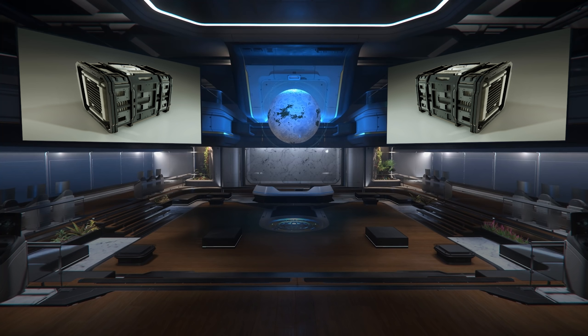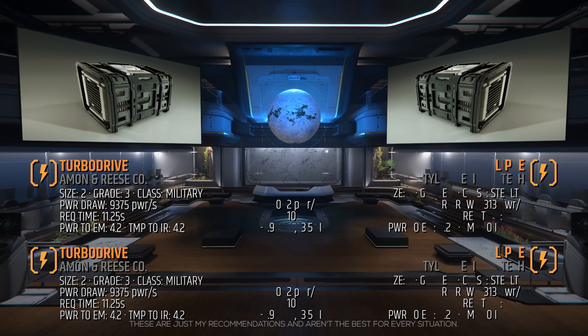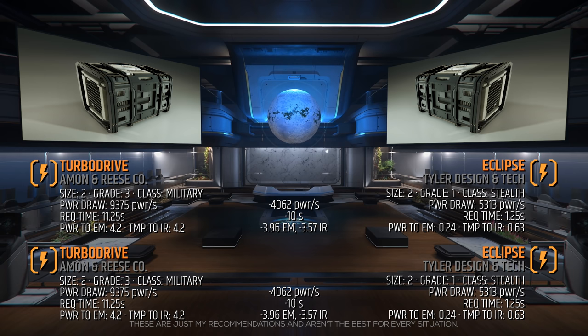We'll start with the power plant that generates power for our weapons and components. The standard power plants on the Vanguard Harbinger are the size 2 grade 3 military class Turbo Drives. When deciding on a power plant, your priority should be request time and stealth, with max power generation being last. I'll be adding a couple of Eclipses — these are grade 1, stealth class, have over 5300 max power generation per second, and a super quick 1.25 second draw request time. I'm choosing the Eclipse to reduce power-up time and my detection range.